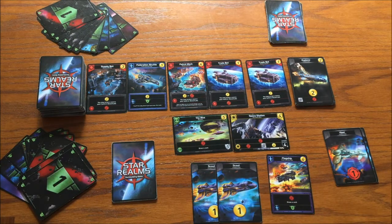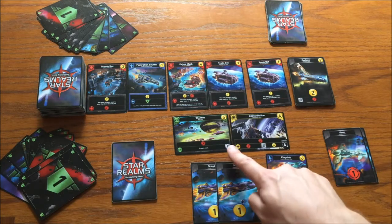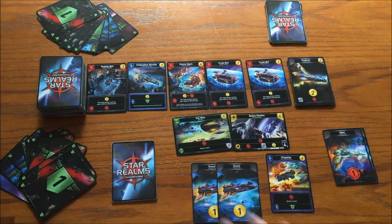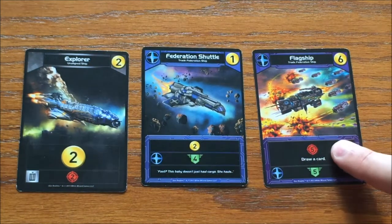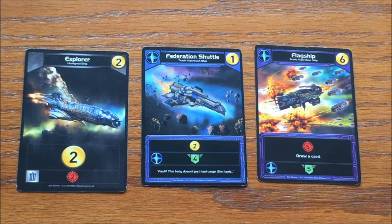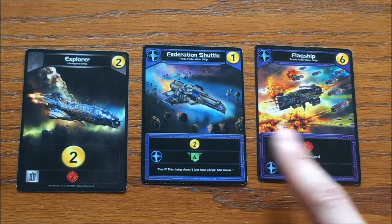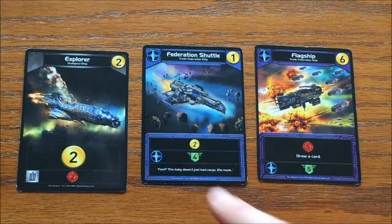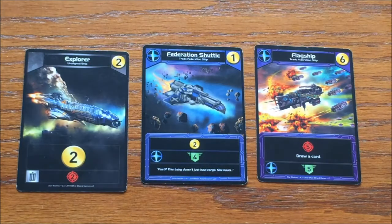Ships are vertical cards — when drawn they're used once and then discarded. Bases on the other hand are left out in play and used every turn until your opponent destroys them. Outpost bases must be destroyed before your opponent can attack your authority, whereas with regular bases your opponent can choose whether to destroy them or attack your authority. A card's main ability is in the top box — for example, one card gives you two extra trade, another gives five extra combat and lets you draw a card. Abilities with a faction symbol require another ship or base of that faction in play.